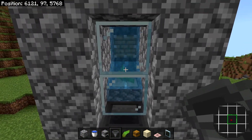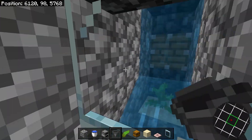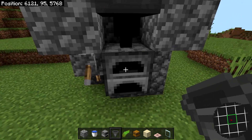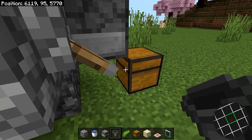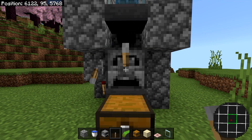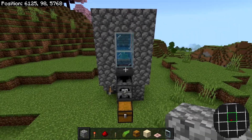Basically, once the kelp gets zero ticked and grows instantly, it'll get broken by the piston and then the water will push it down. Since we have glass panes here, the hopper will pick up the items and then funnel it directly into our furnace. Now all you have to do is place down your chest right here and then with your second hopper, place it going into the back of our chest. And now grab your lever and then place it on top of our furnace like this. Then you can open up your furnace and place in your coal.